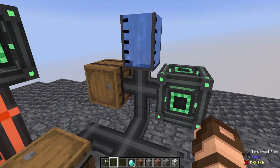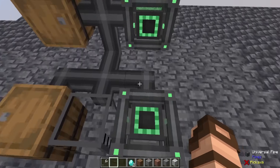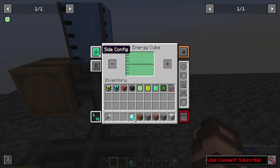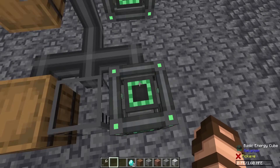This is the universal pipe. It is a bit pricier than the other ones to make, in that it requires all three of them, plus some iron and redstone in order to make them, and you don't get quite as much. It more or less just upgrades six pieces total from the other ones into six universal pipe with this extra stuff. If you notice here, we have everything connecting to everything. I've got some granite in this items inventory, I've got water here, and we've got energy that is currently outputting on this energy cube. Here we've got nothing, we've got an empty container for fluids, and we have an empty energy cube here.